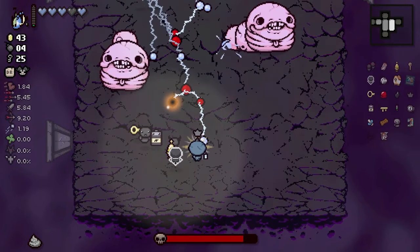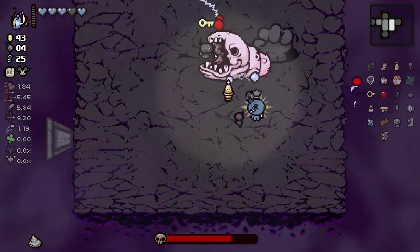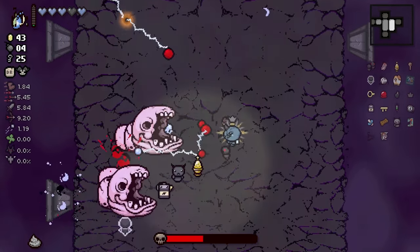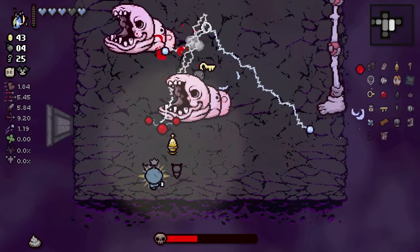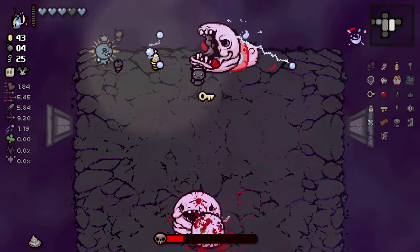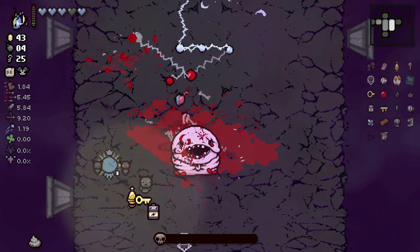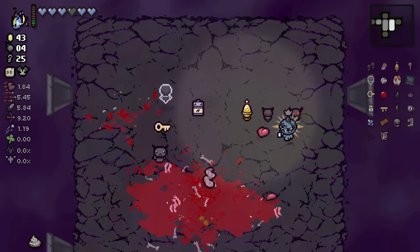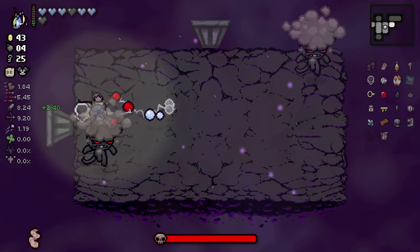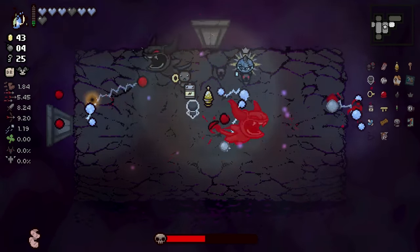We'll also use this spacebar item thing - whatever it is, nobody really knows, but we're using it anyway. I do think that the twin familiars was very worthwhile. It feels like our damage output is much better than it was mere moments ago, which is good because we're gonna need it on this floor. This is not an easy floor. This is, thankfully, the last floor. And we're doing good damage with the static tiers. We're getting lots of Spirit Hearts. Curved Horn - yes! Thank you. That is a damage upgrade.